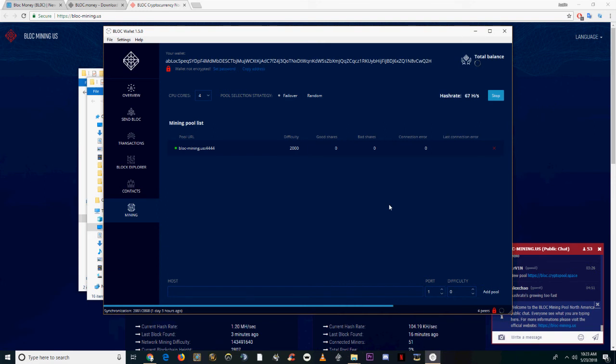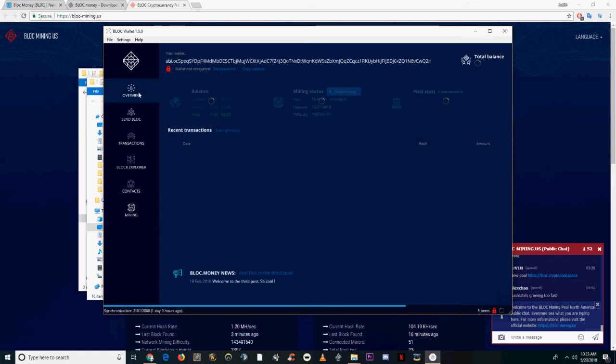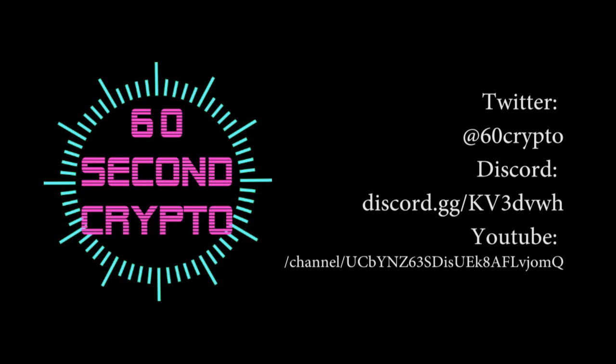Whenever it's syncing you can go back and check your hash rate and the rewards that have come in under the overview tab. Happy mining — this coin's brand new and it should be pretty profitable. Make sure you hit subscribe if the video helped you out.